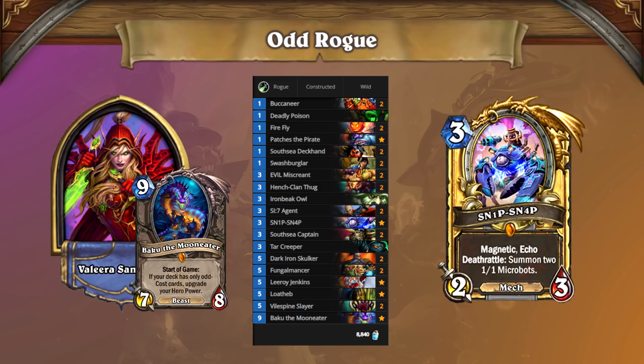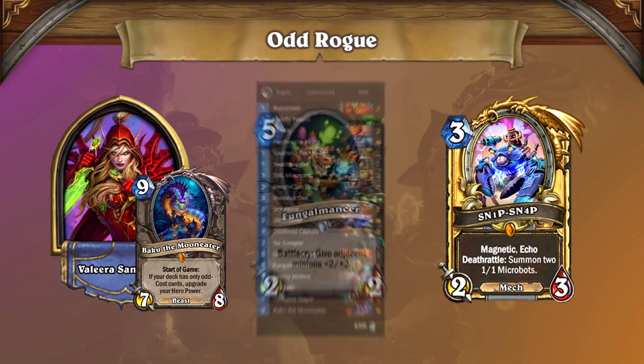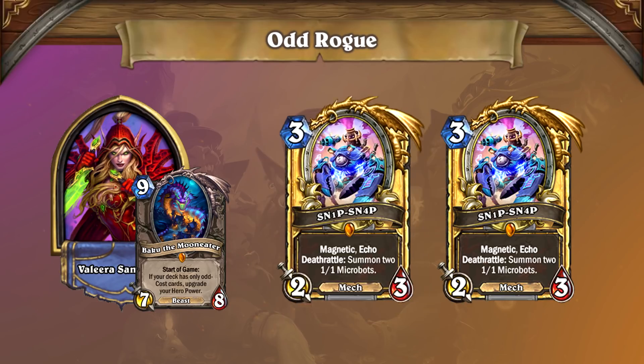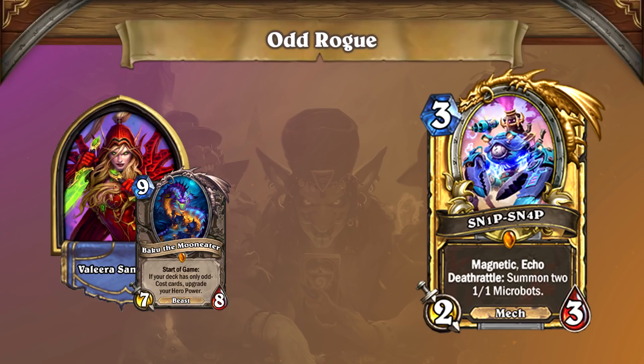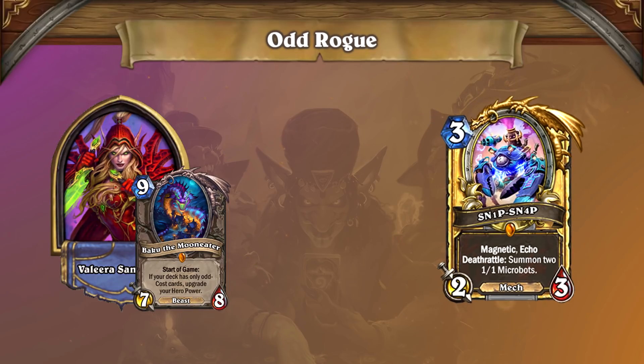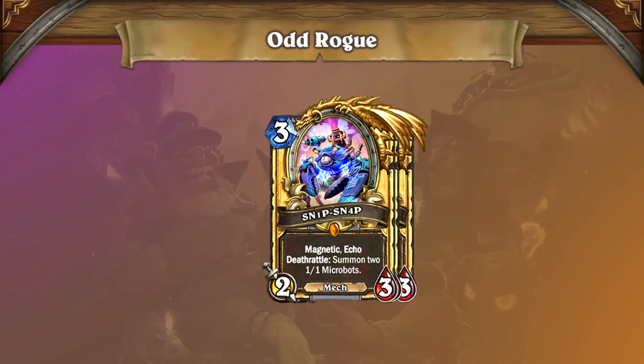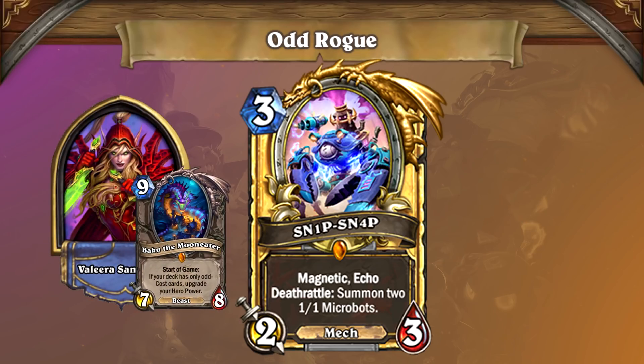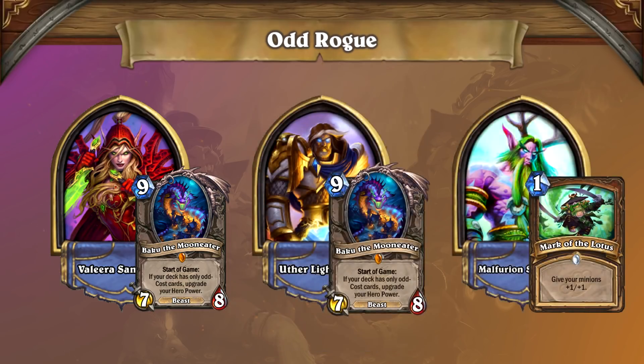Do you need a play on turn 3 or 4 that ensures you have a minion to buff with Bunglemancer on turn 5? Or how about a turn 6 play that lets you go wide or tall, depending on the situation in front of you? Not to mention turn 9 when you can go even wider or taller. Since the deathrattle effect stacks as well, summoning multiple Snipsnaps of any size can represent a lingering threat that can help Odd Rogue finish a game that has gone on longer than you would like. Odd Rogue is not the only aggressive archetype that can utilize Snipsnap, so keep Snipsnap in mind when building decks like this in the future.